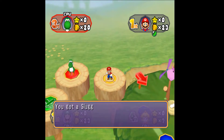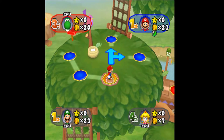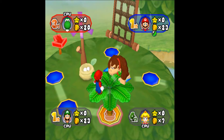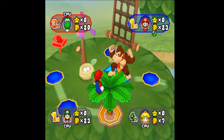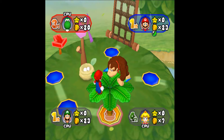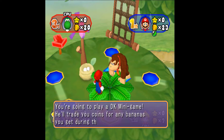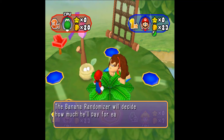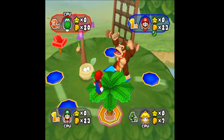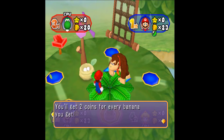We also got a free orb — orbs are like power-ups you use in the game. We landed on the Donkey Kong space too, awesome. This is only going to give us even more of a boost; he'll give you stars, coins, and all sorts of great stuff. We spin the Donkey Kong mini-game wheel and land on trading coins for bananas — two coins for every banana we earn during the game. Now it's time to spin the mini-game wheel and we get Banana Shake.